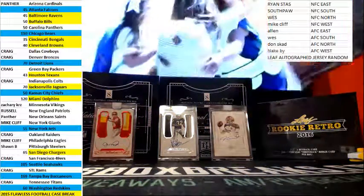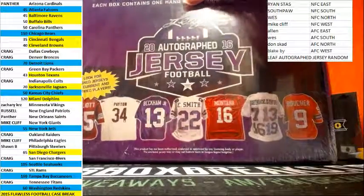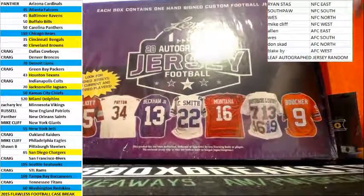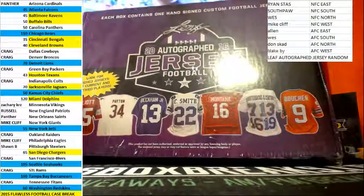I also got that Leaf Rookie Retro I'm going to pump out tonight — some slab created cards. And there's our jersey. Let's see if we can get that Fonz Autograph Boucher Mud Dogs jersey.